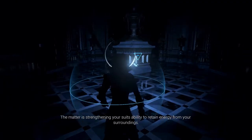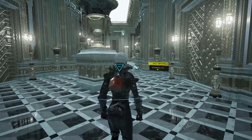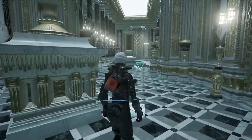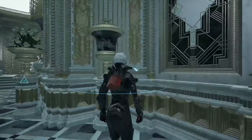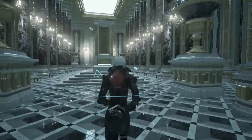The matter is strengthening your suit's ability to retain energy from your surroundings. Cell crystals — they're like Zelda heart pieces. I need six of them and I get more power for the suit. It shows me how many more I need next to my suit's power gauge — that's handy. I like that.